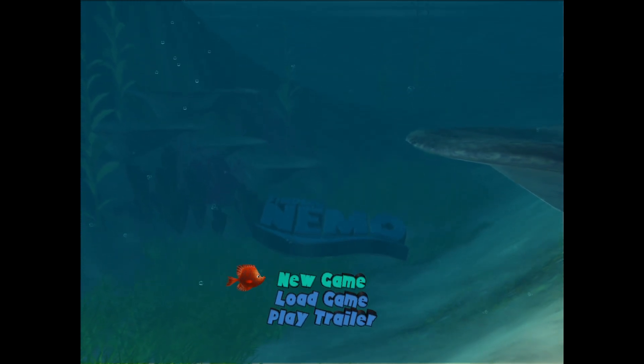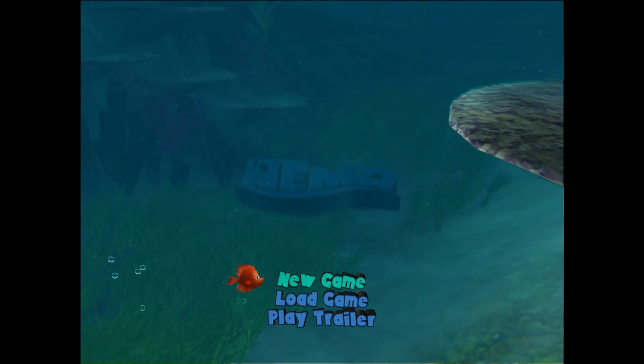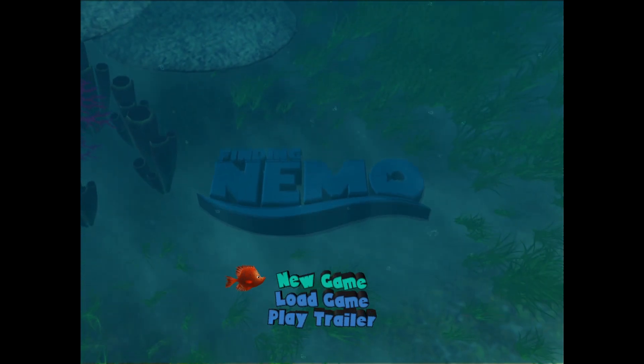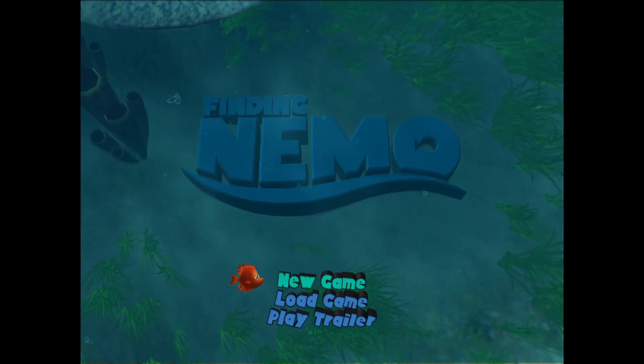Hi, I'm beating every PS2 game ever, and today I'm beating Finding Nemo. The game follows the movie scene by scene. Every level starts with showing a clip from the movie and then gameplay. Unfortunately, I can't show the movie clips because Disney would be angry and they would own my soul, and I don't want that.